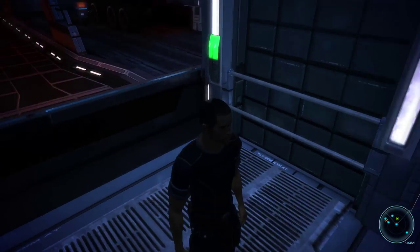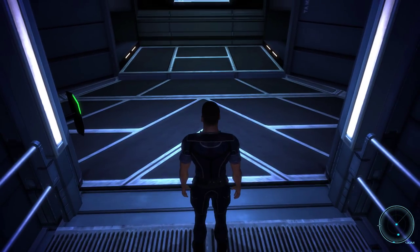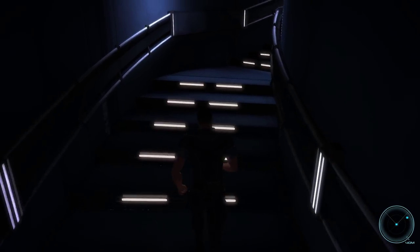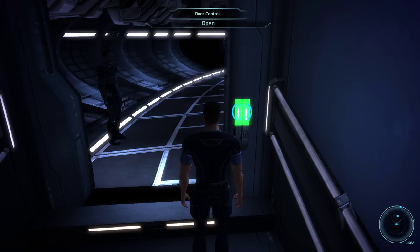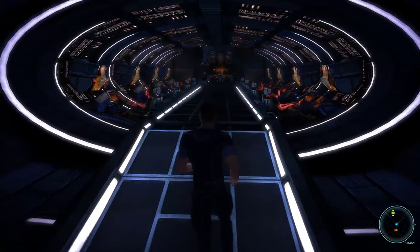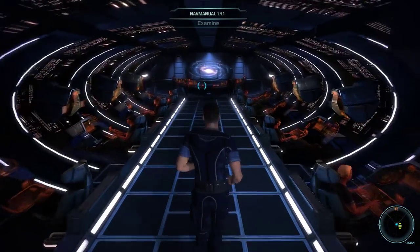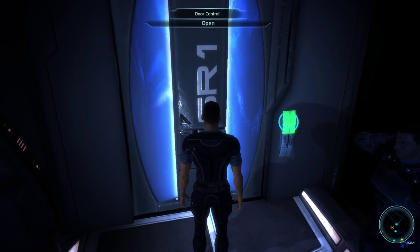So what this modification does — the modder, I forget his name, I feel horrible — he has retextured, created brand new textures, added textures, repainted already existing models, redone models, added vastly more details, created new bump maps, edited existing bump maps, and rebuilt entire maps. If you take a look at the Normandy interior here, the bridge, it looks far better than vanilla Mass Effect 1. Rocks especially — rocky formations in the ground were never that good looking, but holy shit, the rocks in this game look glorious.